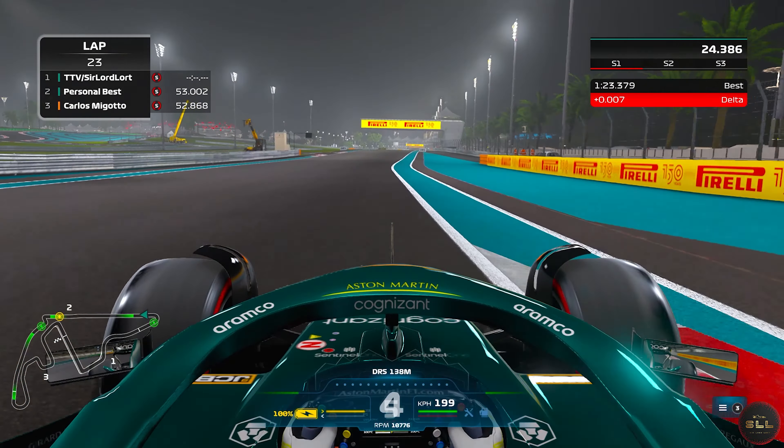I wanted to show you a lap around Abu Dhabi with high fuel where you can also see the tyre temperatures. It's pretty much the same as the hot lap, but maybe just lift the throttle a bit going into turn 2, as sometimes you can get the tyres too hot and spin — so just to be safe, lift a bit. Other than that it is exactly the same braking points as in the hot lap, so learn the hot lap and you'll have an easy race.